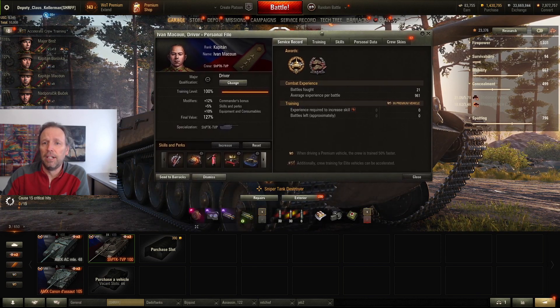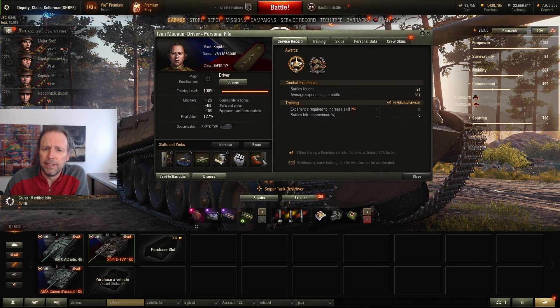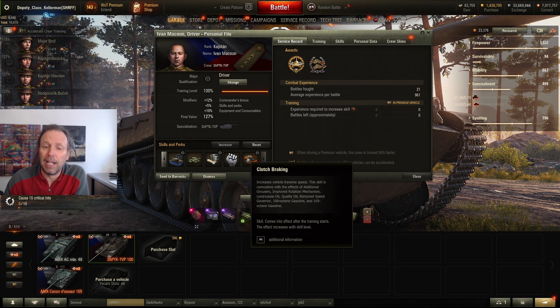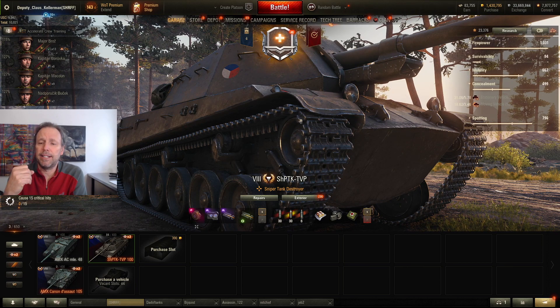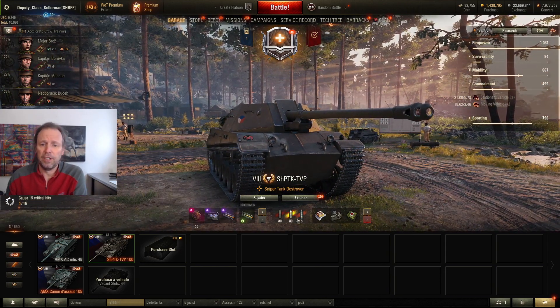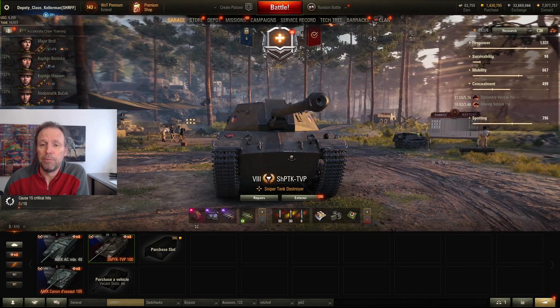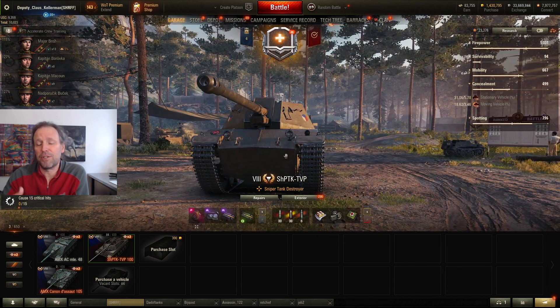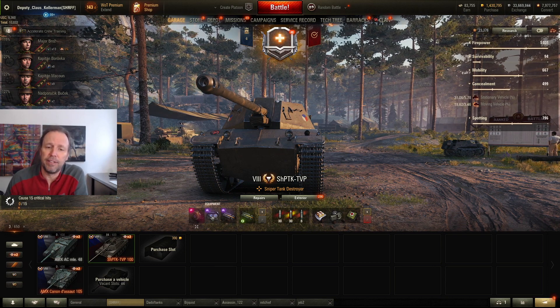One key thing is the driver. These skills are necessary: off-road driving, smooth ride, and especially clutch braking because this thing has terrible traverse — it bleeds off speed when you turn. Even with all the crew skills, I still considered putting on improved rotation mechanism because of the traverse, but I needed the turbo, the view range, and the DPM.